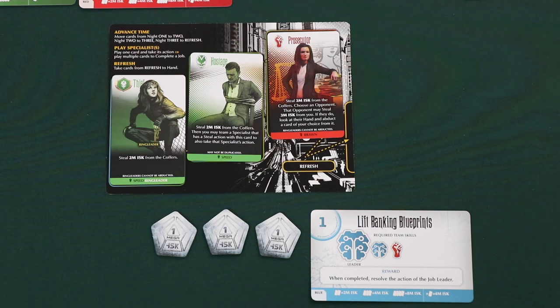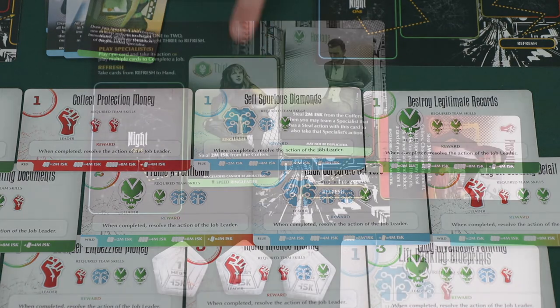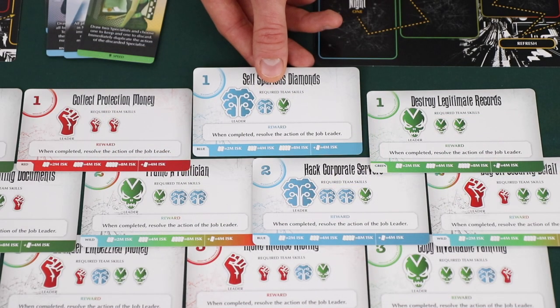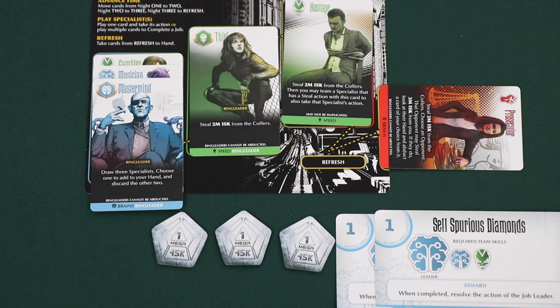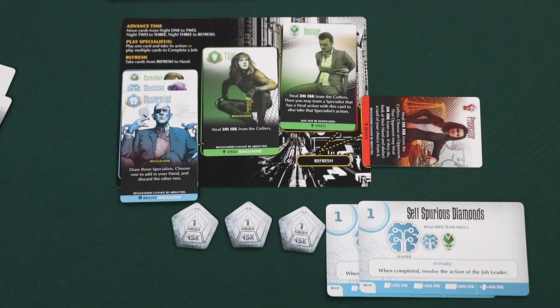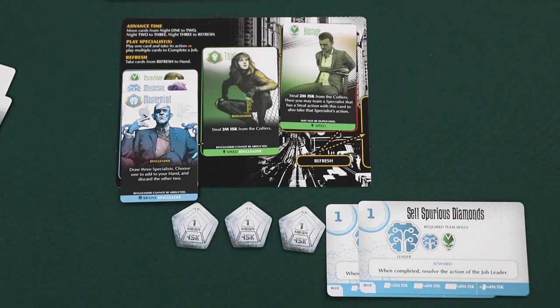In the Advance Time phase, this player moves each card one space to the right, and the card in night 3 moves to the refresh space. Then in phase 2, Play Specialists, this player decides to complete a job. They declare which job they want, discard a team of specialists with the required symbols and the correct leader on top, and complete the job, claiming the card. The leader's special ability — the mastermind — lets the player draw three specialist cards, choose one to keep, and discard the other two. The player keeps the private eye. Finally, in the refresh phase, the player takes the card in the refresh space back into their hand. Their turn is complete.